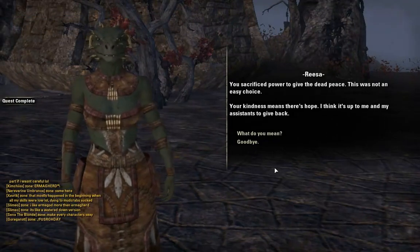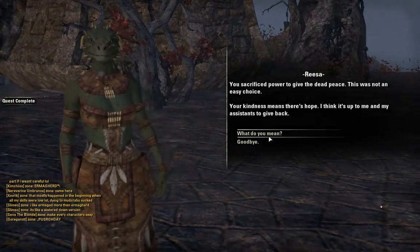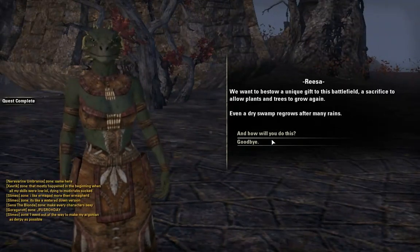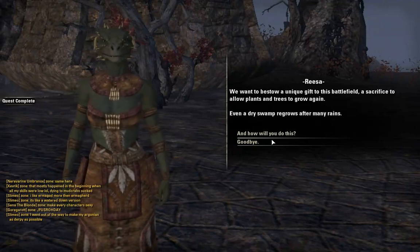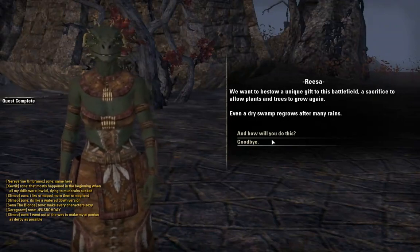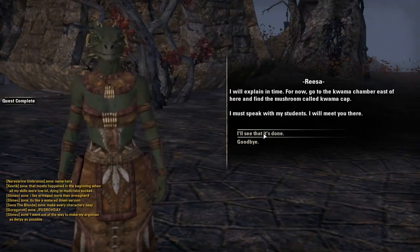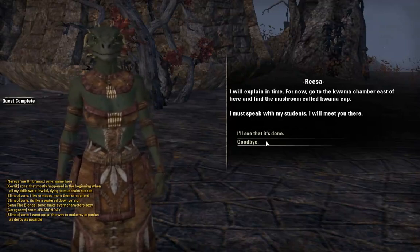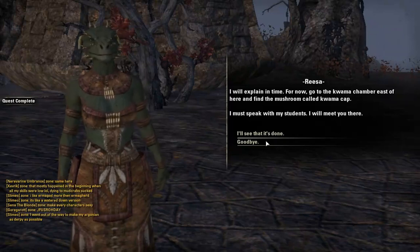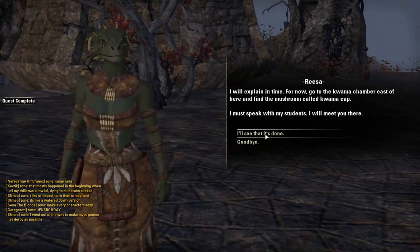We want to bestow a unique gift to this battlefield — a sacrifice to allow plants and trees to grow again. Even a dry swamp regrows after many rains. Go to the Kwama chamber east of here and find the mushroom called Kwama Cap. I must speak with my students — I will meet you there.